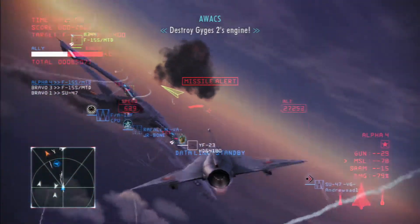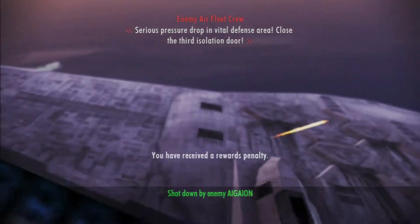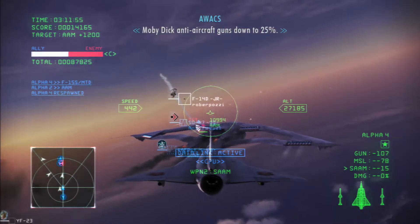Destroy GYGES II's engine. All that's left is Moby Dick. Serious pressure drop in vital defense area. Close the third isolation door. Moby Dick anti-aircraft guns down to 25%.